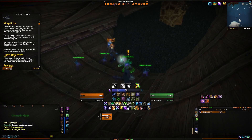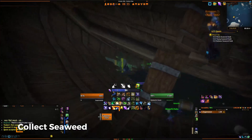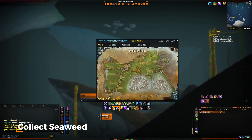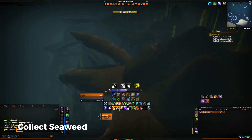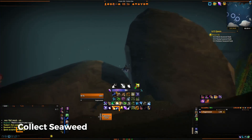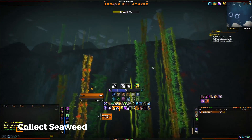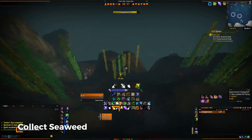Return to the Oracle after you've won the pet battle and they will send you out to collect seaweed. When doing this, be careful of the electrified algae around it. If you touch one, you will be shocked. These are located in fatigue zones, so take the shortest path to them that you can and watch your bar so you don't drown.